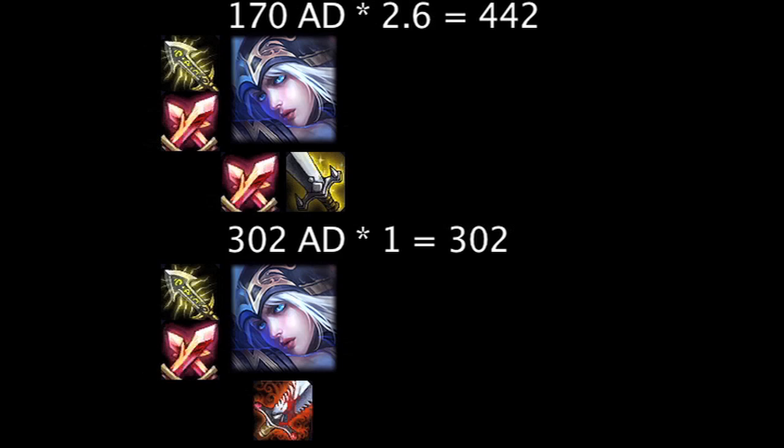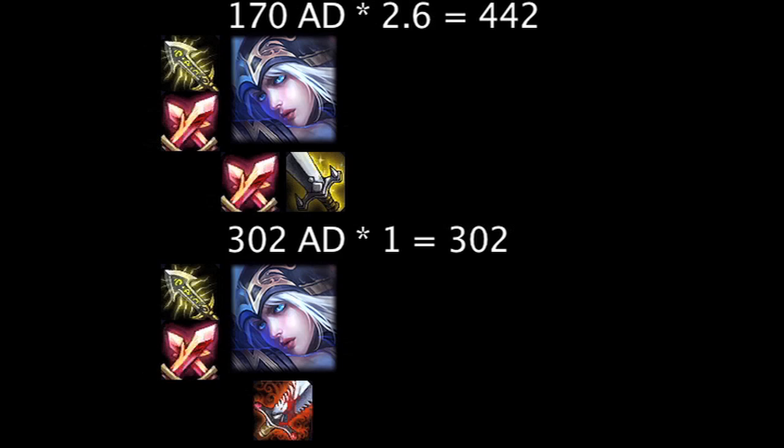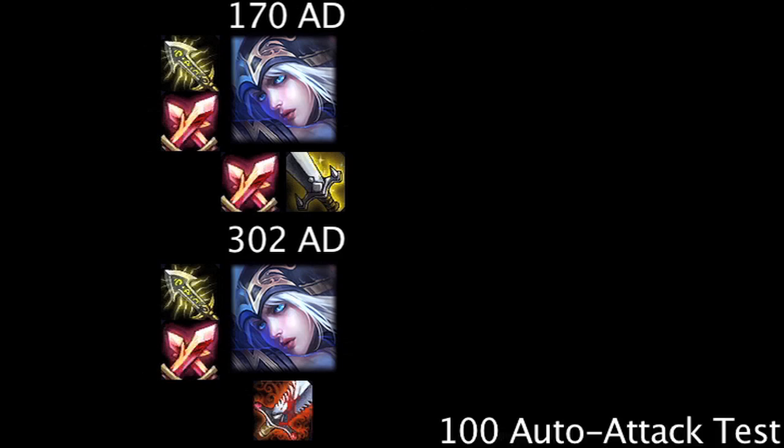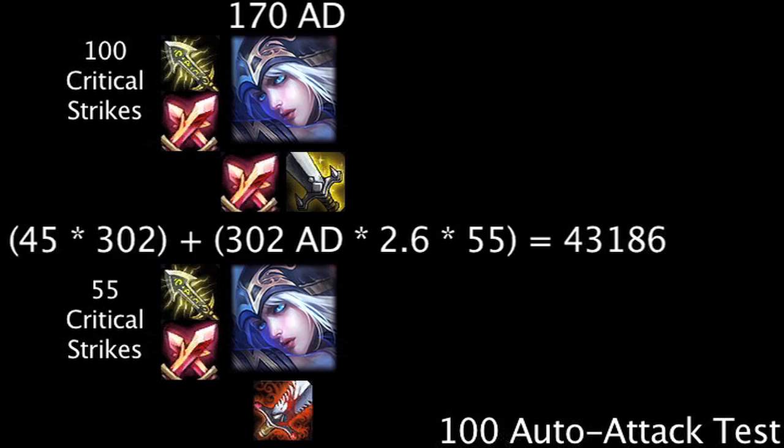However, there's one variable we need to take into account. If Ashe bought the Bloodthirster, we're assuming she still has an Infinity Edge and Phantom Dancer, so there's still a chance that Bloodthirster Ashe can critically strike. Since Bloodthirster Ashe has 55% critical strike chance, none of her critical strikes are guaranteed. For the sake of this comparison, let's assume each Ashe auto-attacked 100 times and Bloodthirster Ashe critically struck on 55 of those attacks. One of Bloodthirster Ashe's critical strikes will deal 785.2 damage. Multiplied by 55, that gives a total of 43,186 damage. Adding her 45 other attacks which dealt 302 damage each gives a total of 56,776 damage over the course of 100 auto-attacks.